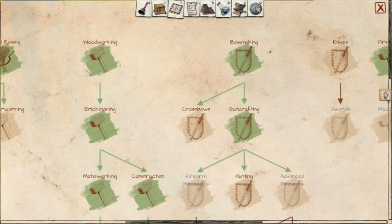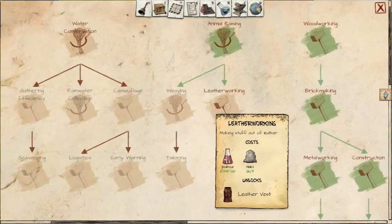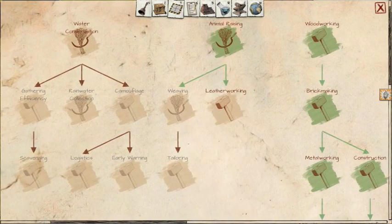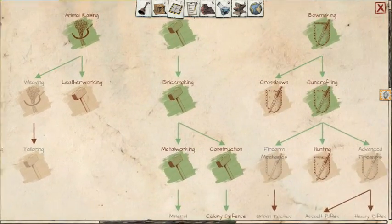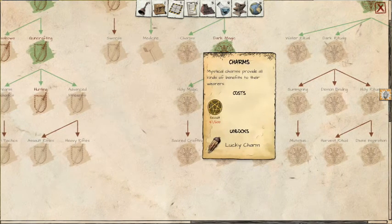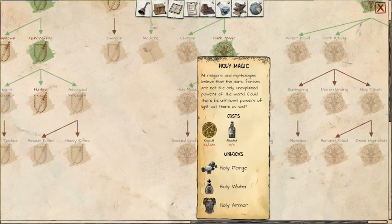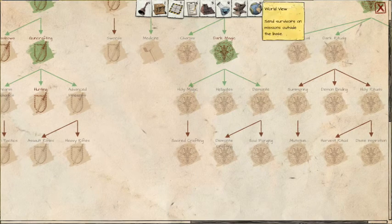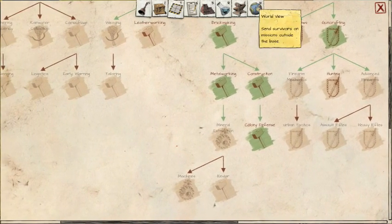I gotta remember what the hell we were doing. We're not gonna do crossbows, and we're not gonna do leatherworking. We need to get cloth, some alcohol, and some medicine. Yeah, so cloth and medicine, cloth and alcohol.